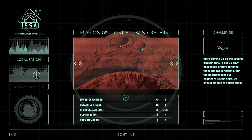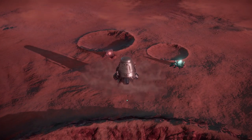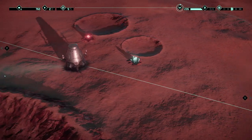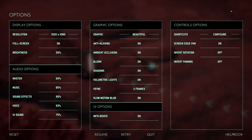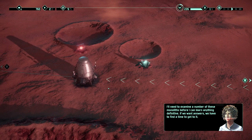We're coming up on the second location — I'll set us down near those craters to funnel enemies into two directions. With the upgrades our engineers just finished we should be able to handle them. Four waves of enemies but only two hubs, so we need to position carefully depending on where waves come from. Also notice that moving the camera with WASD is obnoxious compared to mouse.